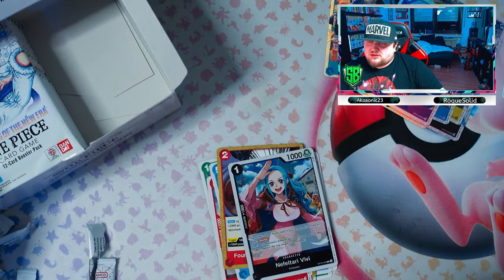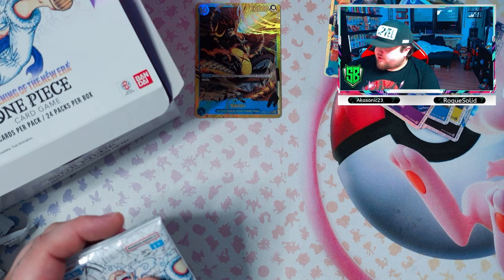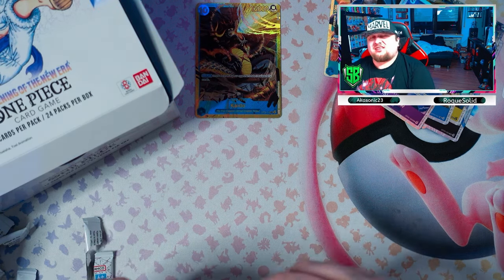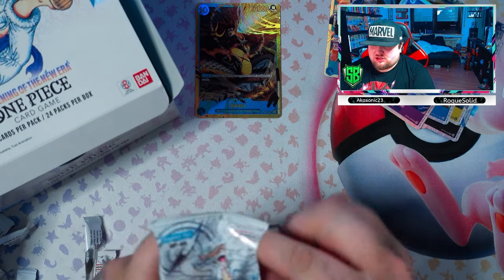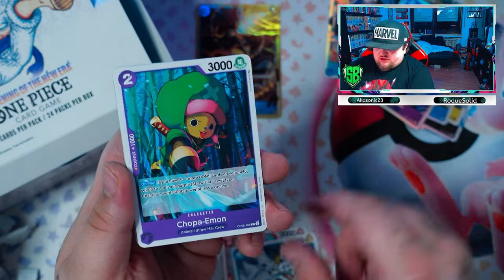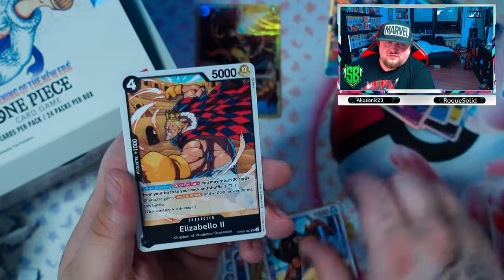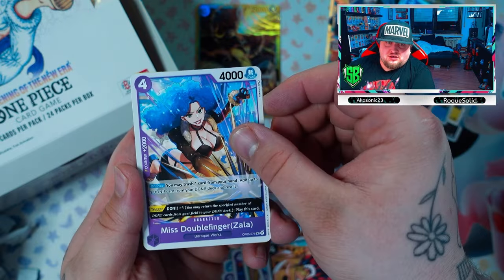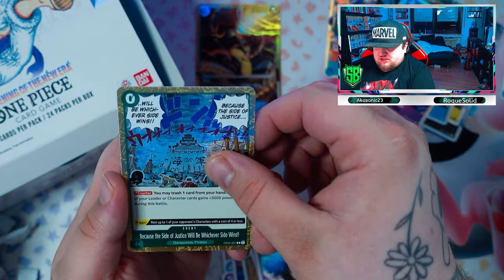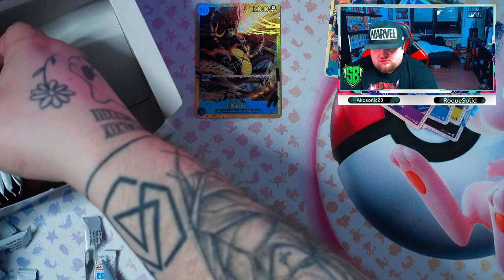Kaido looks amazing — that was the first bigger pull of the video. The card is worth around 10 bucks, so we're still far off from making the money back; this box was around 150 euros. Got Bonnie, Joe, Almasian, Chopper, Iman, Robbie, Bellamy, Mr. 1, Gamma Knife, Elizabello the Second, Miss Double Finger, Bateno — give me the other one. Got Gedatsu — six more packs left, six more chances of pulling Heno or any other bigger pull.